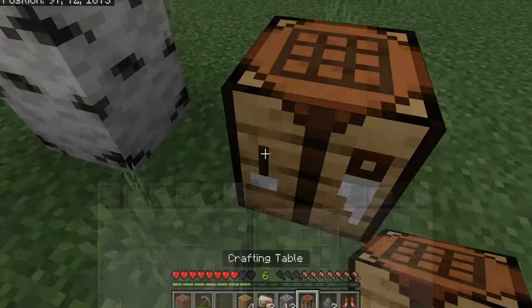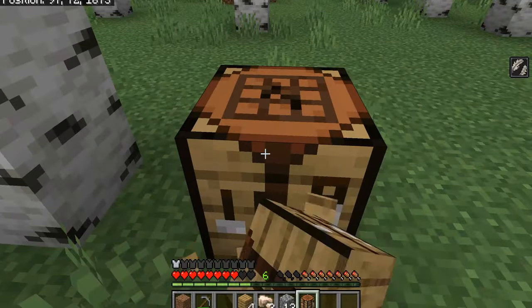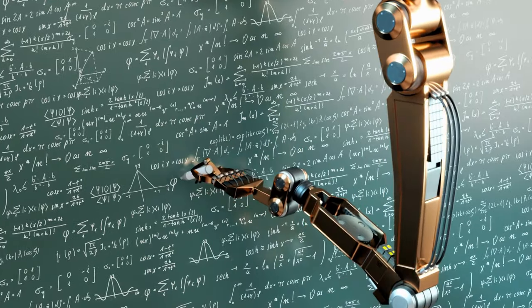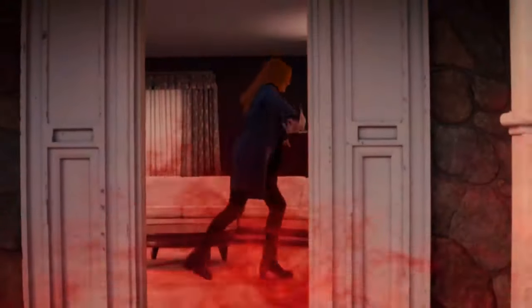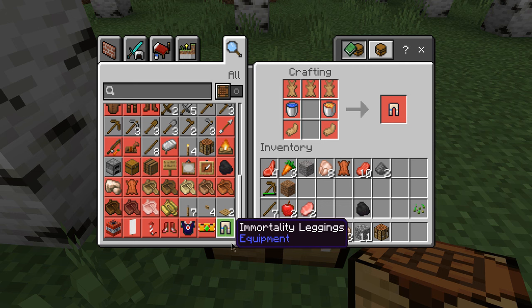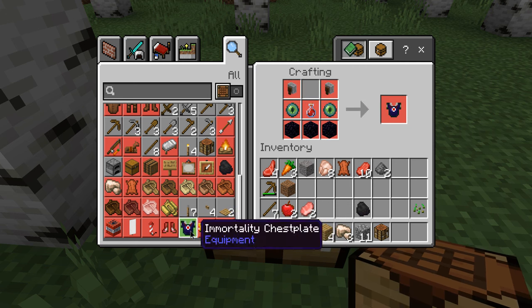Finally done — it took like six chickens to get me two feathers, but those boots are mine! Now I can fly. The flight power is actually pretty slow but that's okay because this is supposed to be the weakest of the immortality items and the easiest to obtain. Next up: the immortality leggings. We need to get some rabbits and a few bits of iron for that one.